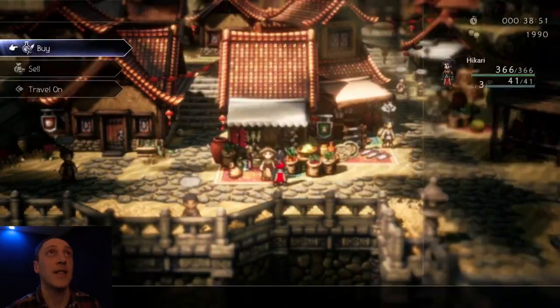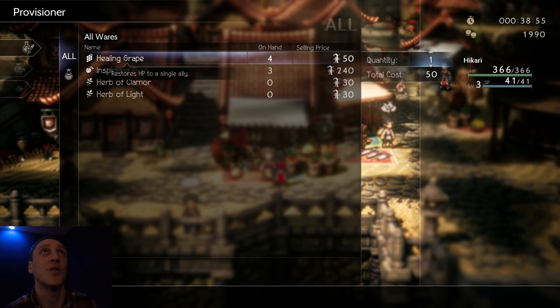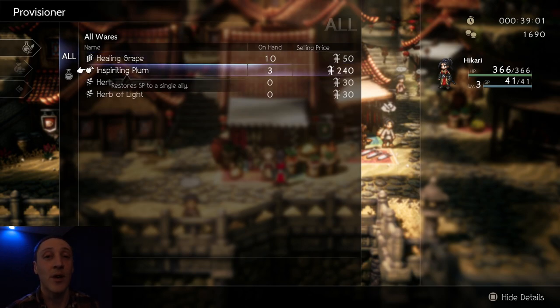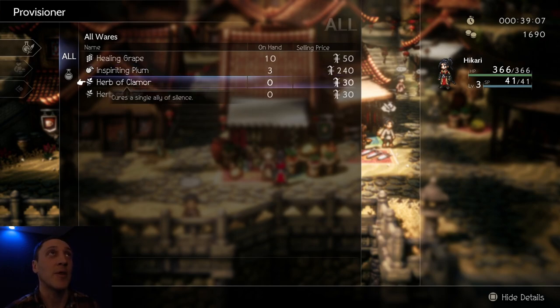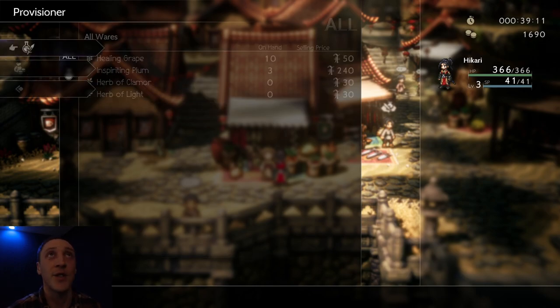We're going to travel on. Let's see what this guy has to sell. Healing Grapes — we like those, we need more of those. I always want to have a bunch of these around, especially since we don't have a healer and we're going to be healing ourselves. In-Spiriting Plum — we've got plenty of those. Herb of Clamor cures a single ally of Silence. Herb of Light cures a single ally of Blindness — you don't need that, I don't think.